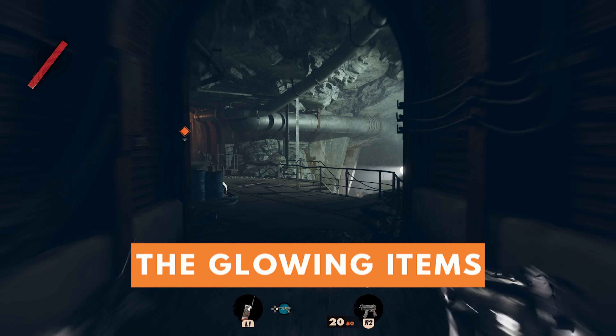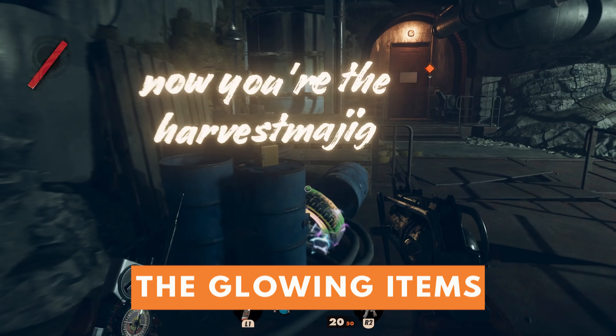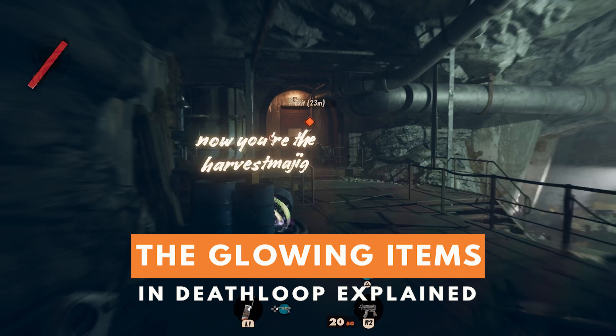Early on in the game, you'll spot glowing items throughout your playthrough, but it won't be clear what they're for or what they do. Until you learn to harvest Residuum, they will be entirely meaningless, and you'll have no choice but to ignore them. Once you are able to harvest Residuum, these items will become essential.